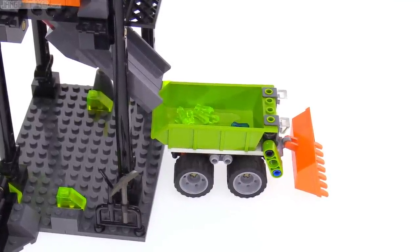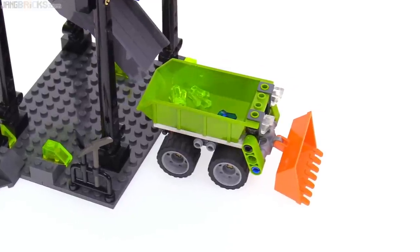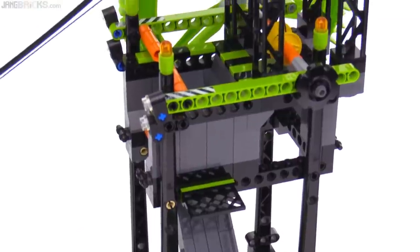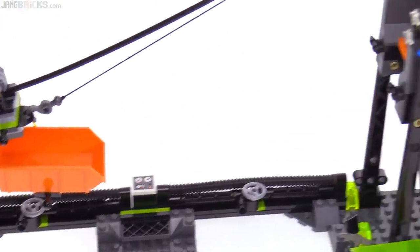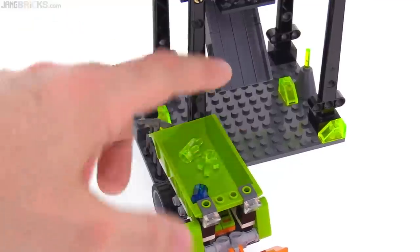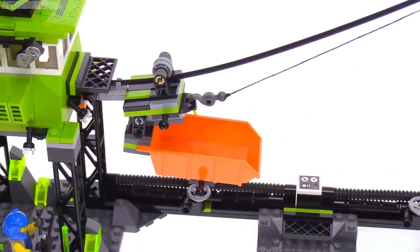They only have one vehicle in this set and they really didn't make much else in the entire Power Miners line in the way of loaders. So this little vehicle included in this set was a really important thing for the play actions of the entire structure. It allows you to get material down here, load it up with the flywheel, bring it up, dump it, and then it goes down to either a pile down here or directly into the bin. The flywheel tends to let it back down on its own momentum.